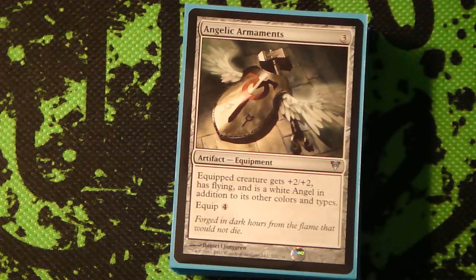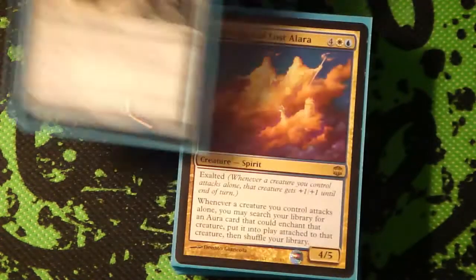This gives +2/+2 and Flying - it's a Spectral Flight in equipment form that you can search out with Stoneforge Mystic, and he becomes an Angel too.